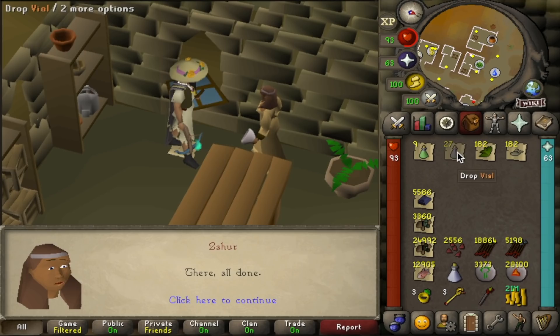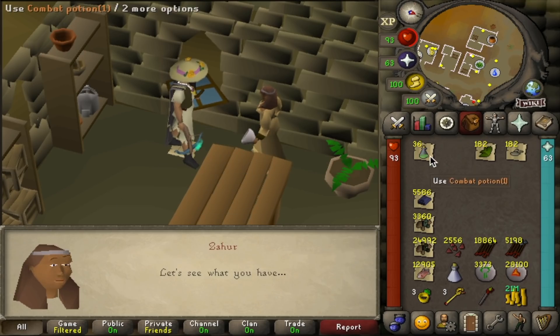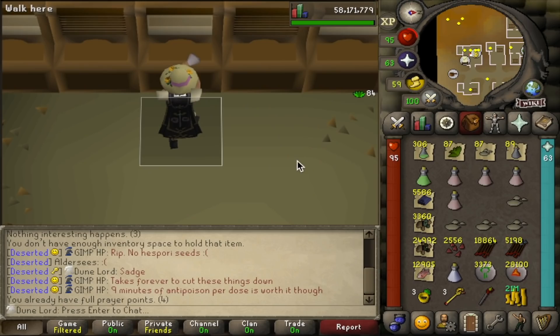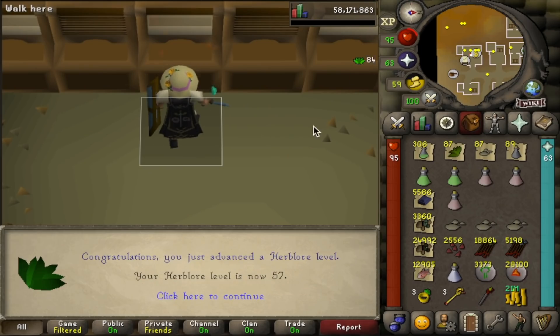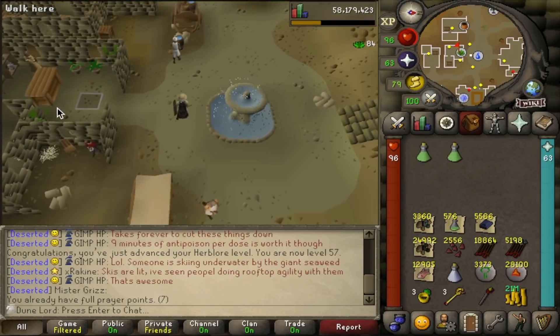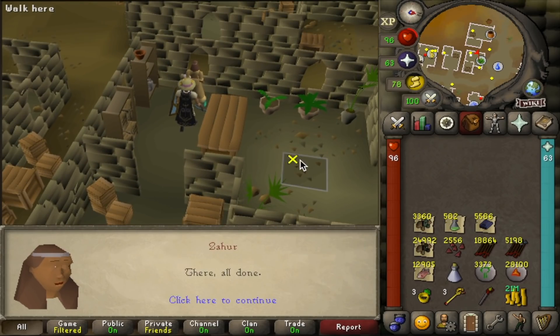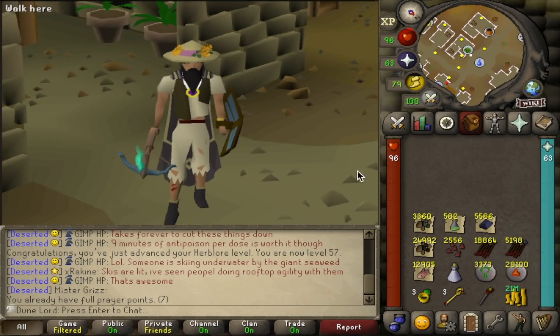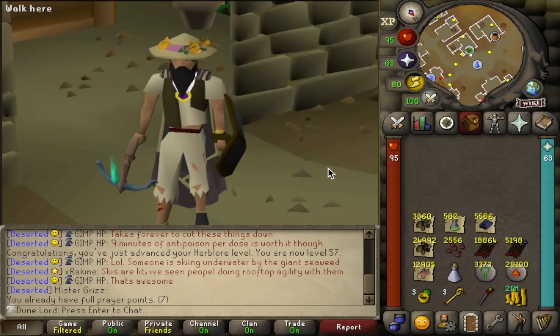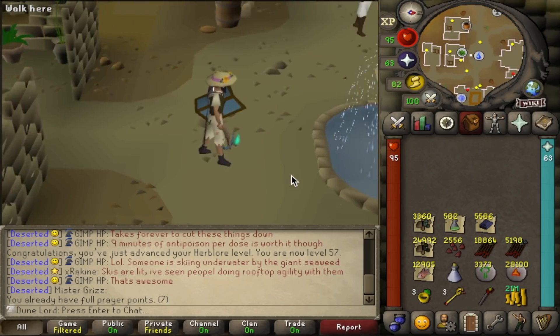Here's a handy ultimate iron man trick: if you have access to a decanter like Zahur, you decant all potions into one-dose, then back into four-dose, and you end up with way more vials than you started with. Just drop the vials and repeat as many times as you want. Someone ban this man, he's hacking the game. There's 57 herblore from the combat potions. I'll hold onto the stack since they'll come in handy for desert bandits and the Cal Fight Queen — which I plan on doing in the next video.